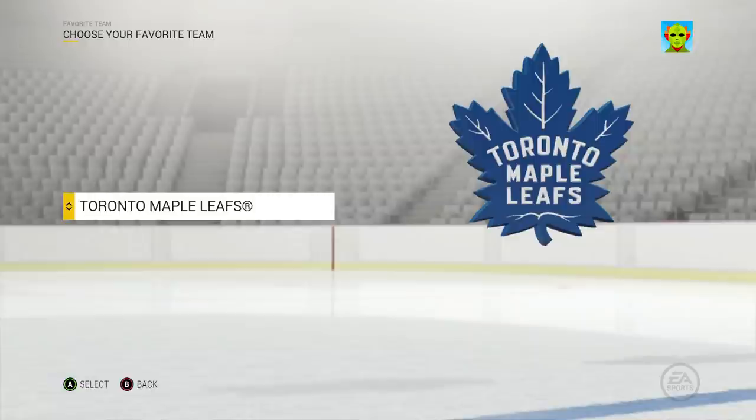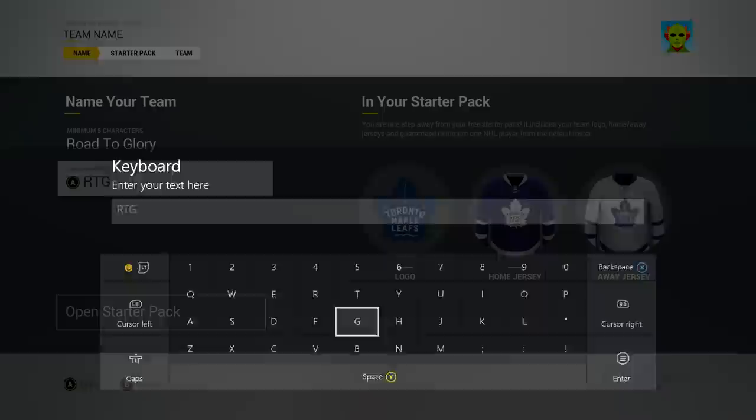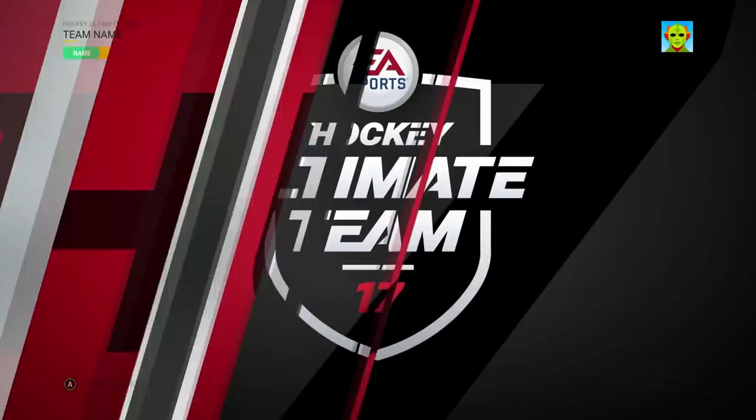First things first, I'm just going to select a random team to get my starter pack, and it happens to fall on the Toronto Maple Leafs, which is pretty cool because the Leafs actually have some pretty decent players. Hopefully we get them in the starting pack. Our team name is going to be Road to Glory, and our abbreviation is RTG.